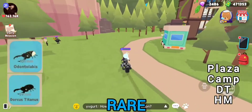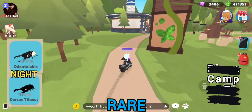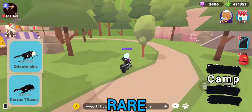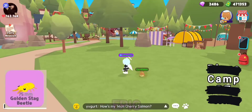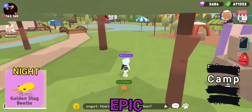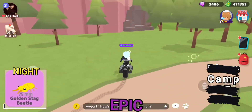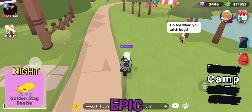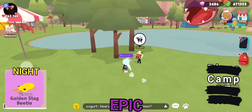These two beetles basically just spawn around here on these trees, and they can also spawn on these trees over here. As for the golden stag beetle, it's only in camp — it spawns around on these trees, can spawn over here on these, but I feel like the most frequent spot it'll spawn over here on these trees.